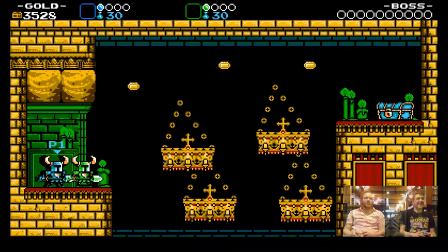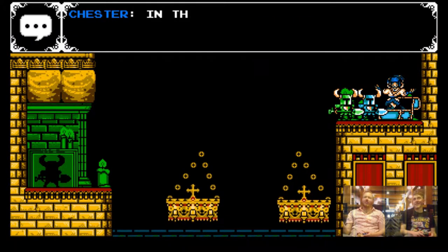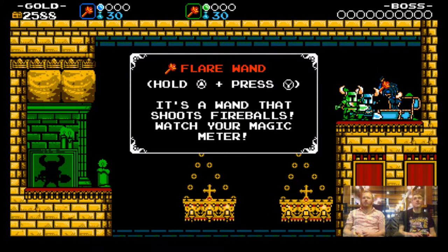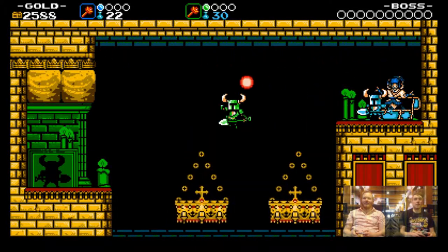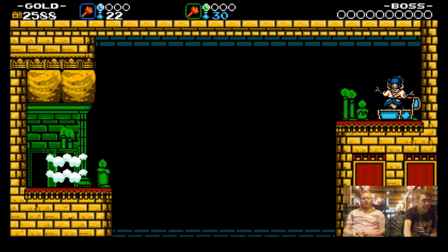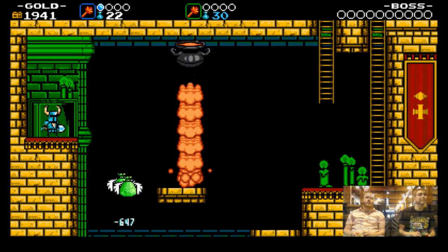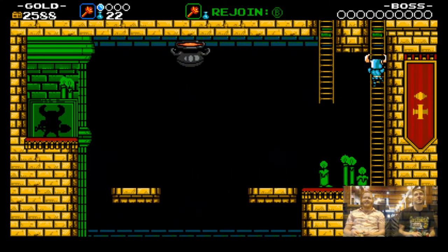We're about to meet one of the best characters in the game. We both died here last time, so hopefully we can avoid that fate. Chester lives in chests — he sells you the treasure that he presumably found in the chest before he got trapped in there, and then opens up a pop-up shop. We haven't died yet as individuals — we haven't had to go back to a checkpoint.